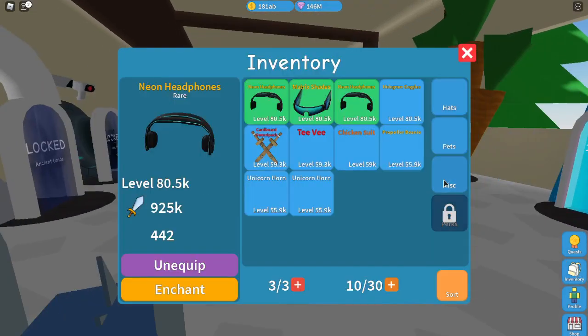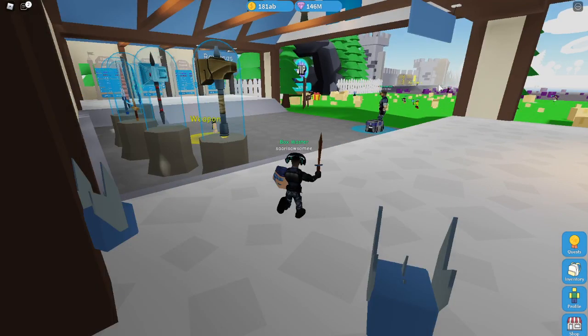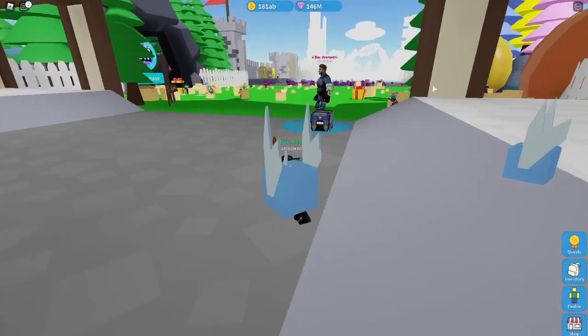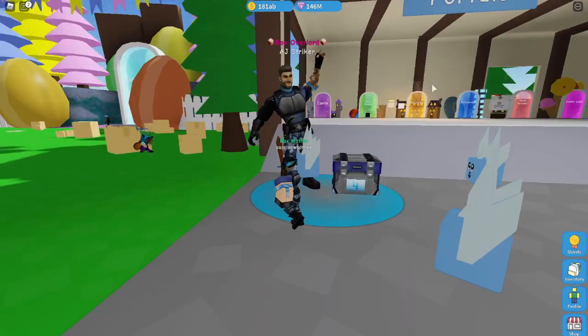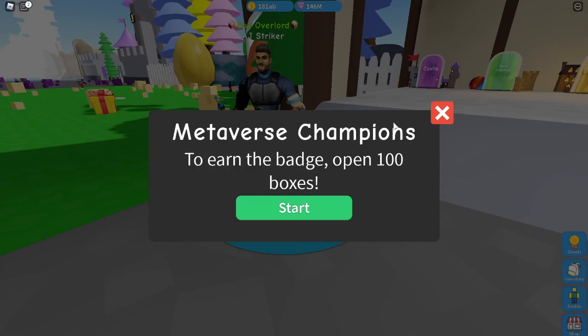Over here I'm just going to open and close my inventory — big boy flex. Over here you will be able to see AJ Stryker right at the spawn store. You go on his thingy. To earn the badge, open a hundred boxes!